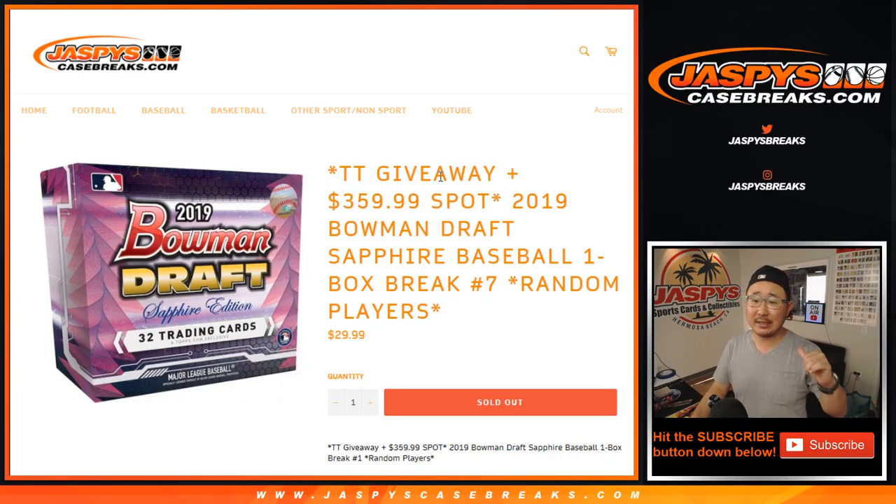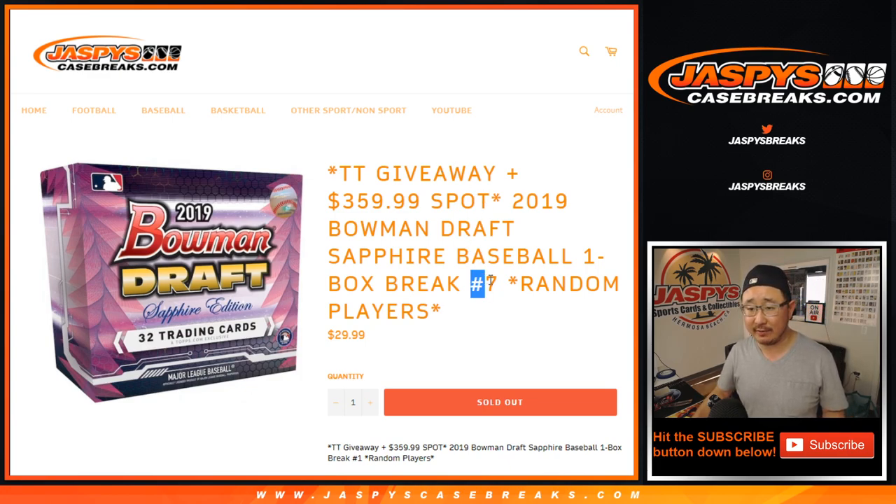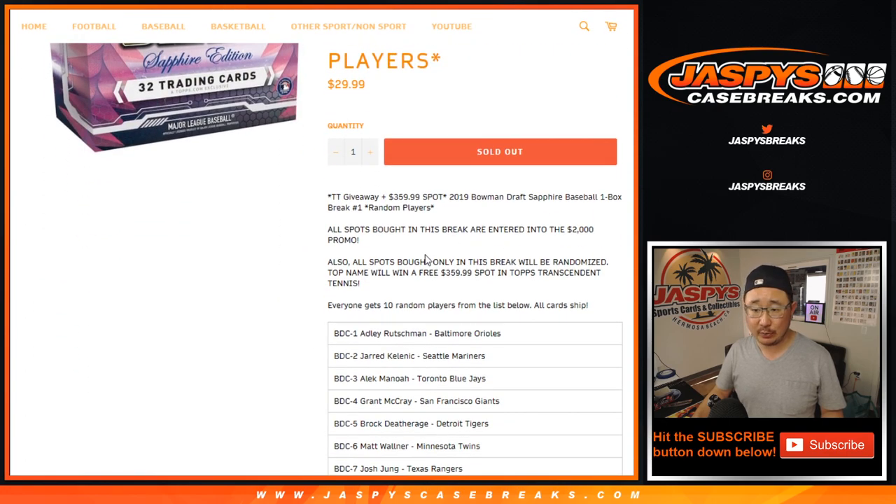Hi everyone, Joe for Jazby's CaseBreaks.com coming at you with 2019 Bowman Draft Baseball Sapphire Edition, one box random player break number seven. Also giving away a spot in that Transcendent Tennis break as well. And all the spots in this break, the original 20 spots, will be part of that break credit promo too.